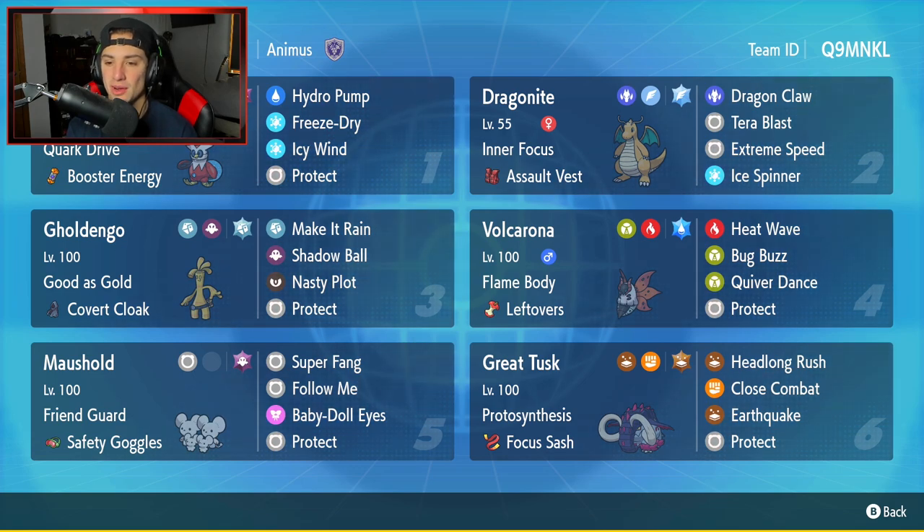Fourth Pokemon is going to be Volcarona. Volcarona's got Flame Body and Leftovers. I feel like Volcarona is a really good support Pokemon, especially with the Flame Body ability. If you're going up against physical attackers, you can get some burns on them. This one has Heat Wave, Bug Buzz, Quiver Dance, and Protect.